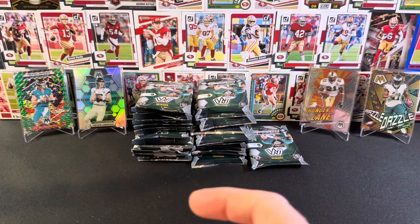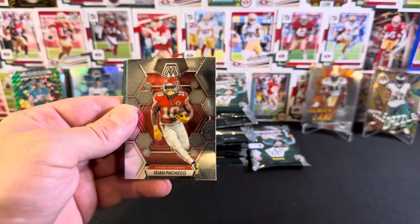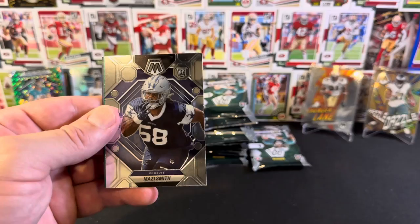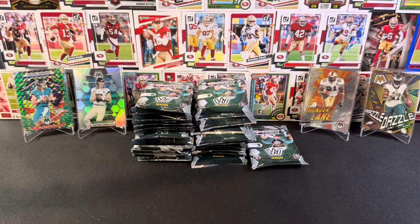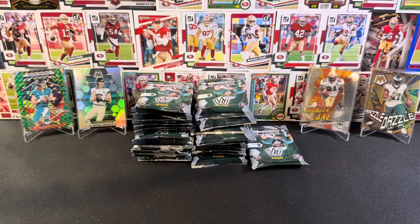We're almost a third of the way through, almost two boxes down. Drake London - I seem to be getting heaps of him lately - Jerry Jeudy, Reggie Wayne, Isaiah Pacheco. Base rookie Marzi Smith with the Cowboys. And then Von Miller Green Mosaic.